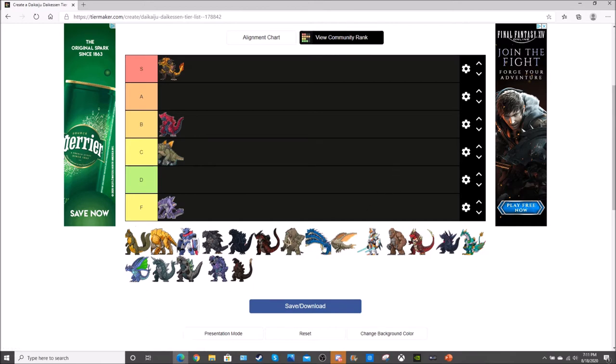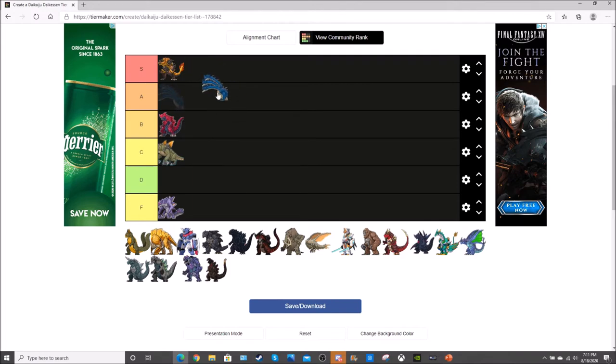Next we have King Heldra, who is apparently going to be getting a new model in the September update. He is the biggest character on the entire roster, which makes him a giant colossal target. His attacks don't span really well and they don't combo, and his beam just kind of goes everywhere. So he gets solid D tier.